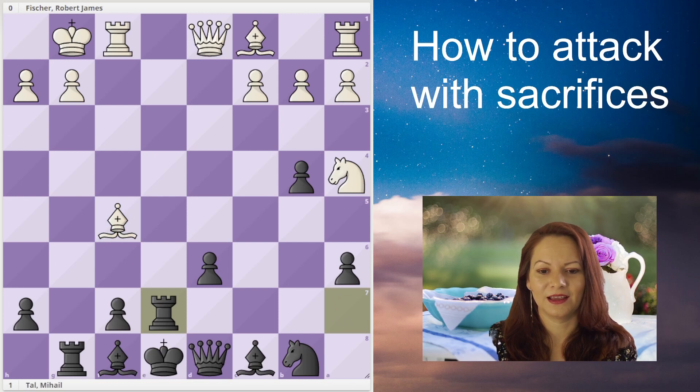Bishop takes f5 — it's very important to cover the king. At this moment they have the same amount of pieces, so the position is equal from a material point of view, but black is still very passive with his pieces. Black's king is still in the center, so white has the practical advantage.